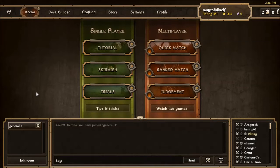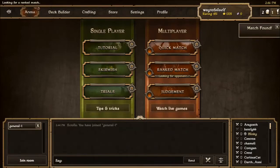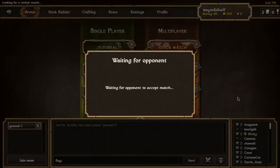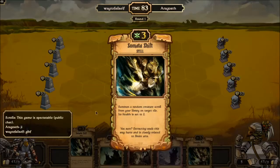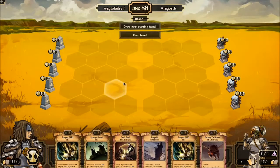Hey everybody, this is Way2Fail back with more Scrolls. Today we're going to be doing a ranked match. I'm playing a deck that's a little bit of a net deck, something I had to tweak because I don't have all the cards. We're just going to jump right into the video. This is a deck that revolves around Samada Shift, a card that lets you summon pretty much any creature in your deck with its health set to two.